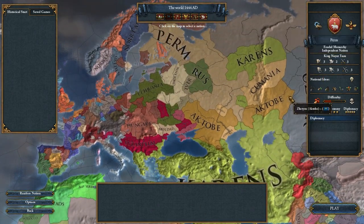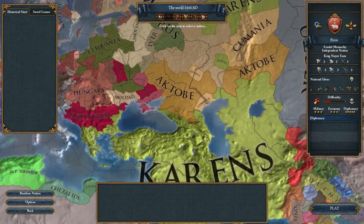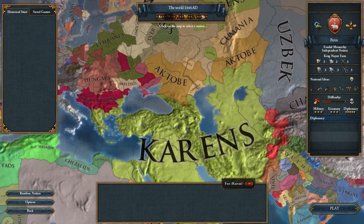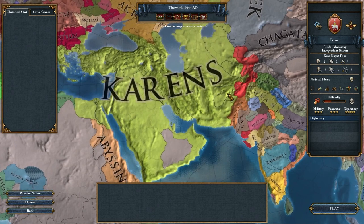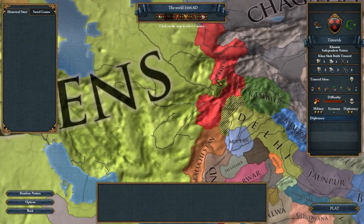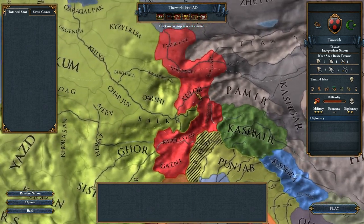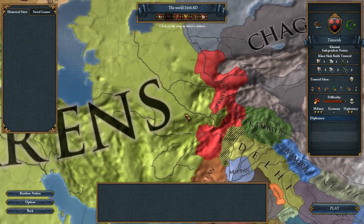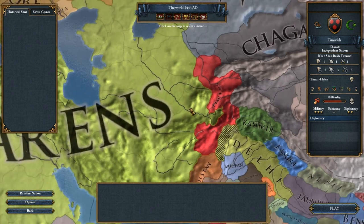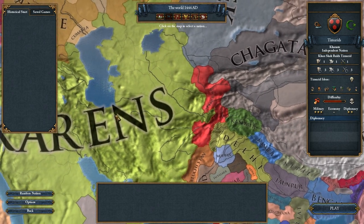They put Perm in the Muslim tech group, which is proper, but I'm not sure if they should be in the Muslim tech group — maybe they should be in the Eastern tech group. I'll have to think about that. One of the things you'll also notice is that the Timurids are here and they're tiny. That does not stop them, I would think, from overrunning the people they usually overrun. Most of the people they attack are kind of tiny nations early in the game.